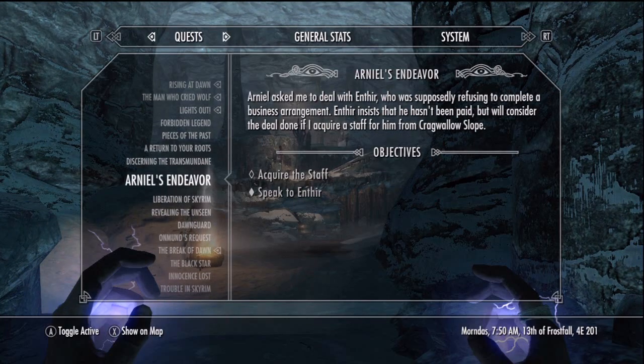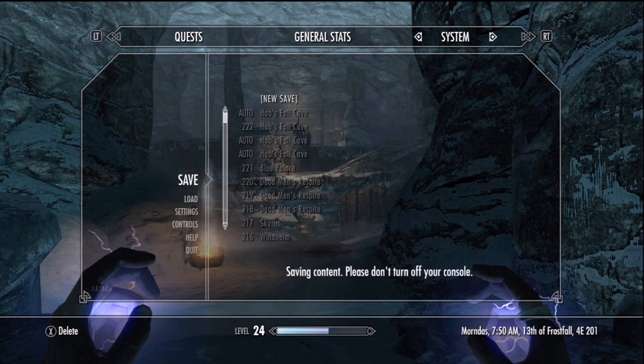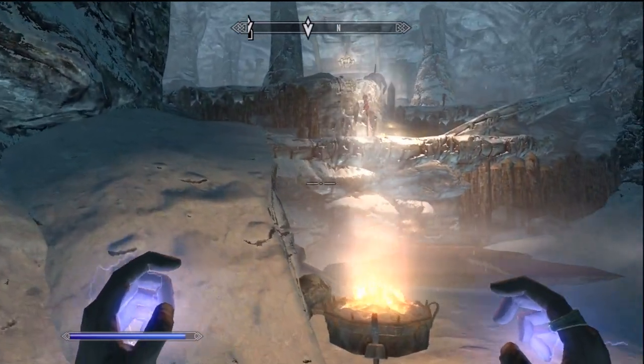Let's do a new save just in case we die again so we don't have to redo this. Let's see what we got going on here. I guess we can just keep using fire breath for now - frost breath didn't seem that great.